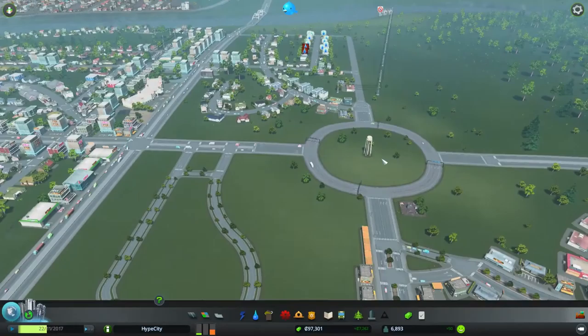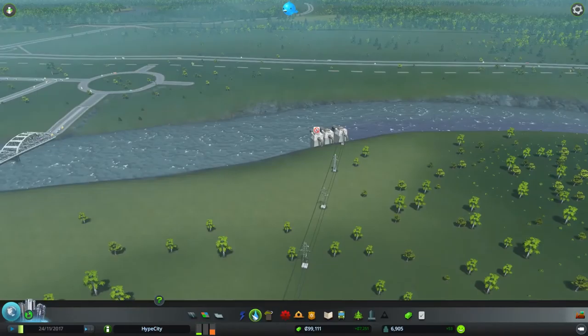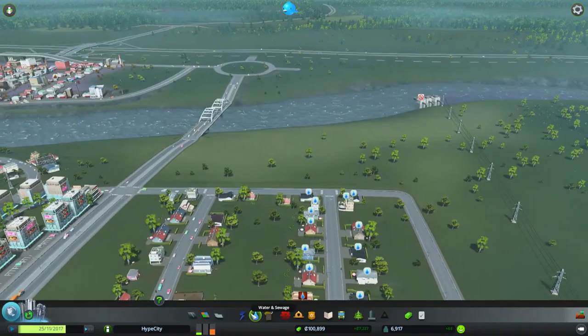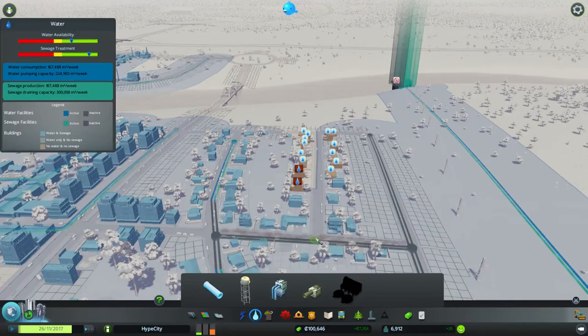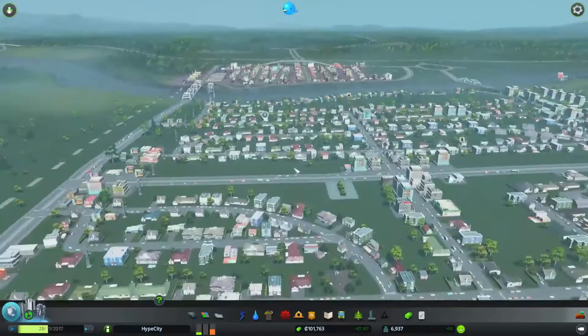We'll throw one in for this water tower area so we get an unobstructed view of it. I'll probably throw another one down by the major utility services — the sewage pumps — as well. The only issue is it has to be connected to a road, so maybe I'll create a dirt road to keep it looking a little authentic. Let's get these guys some water — there, that's beautiful.